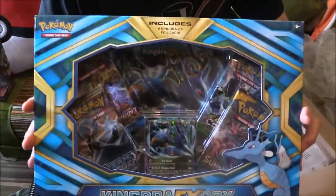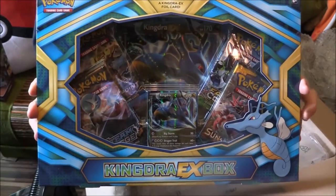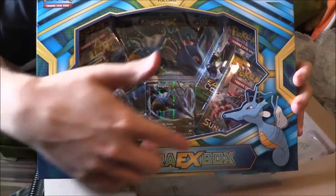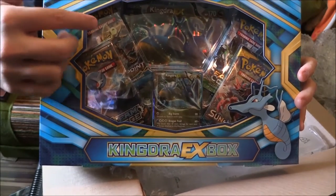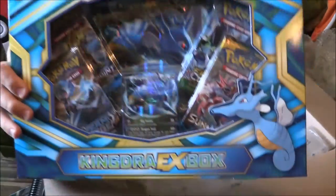Oh yes, look at this. Very, very cool indeed — we have the Kingdra EX box. Very, very cool. Includes the Kingdra EX there, a massive promo. And then we have four packs of cards here, ranging from Steam Siege, Breakpoint, Fates Collide over there, and Sun and Moon down there. Very, very cool indeed. Super, super awesome.